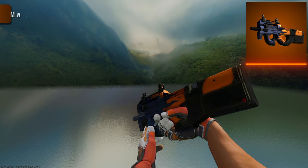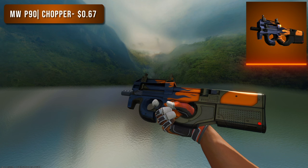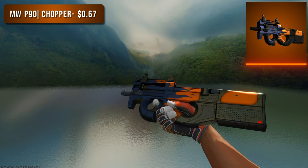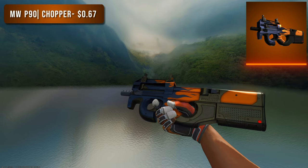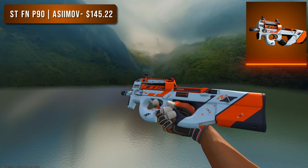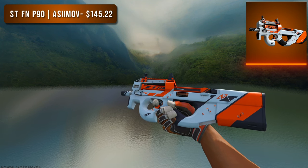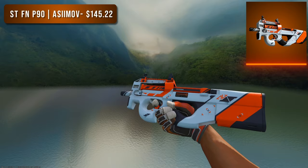Next is the P90. For the budget option I went with a Minimal Wear Chopper — the orange flame is a focus of the skin, it's super glossy and looks great in the light, and at less than $1 it's such a good option. For the higher tier option we went with the StatTrak Factory New Asiimov. The first Asiimov skin I think of besides the AWP is the P90, and that's reflected in the $150 price tag — the orange on that white background looks so clean.